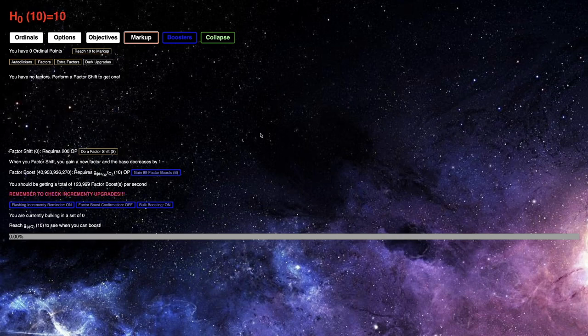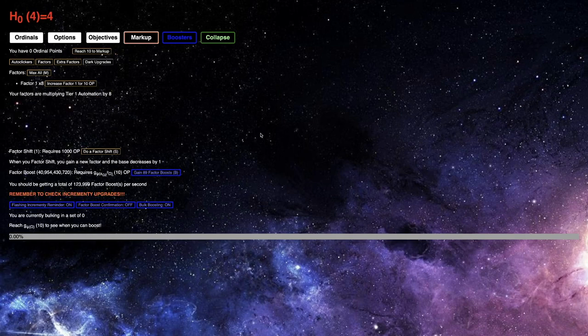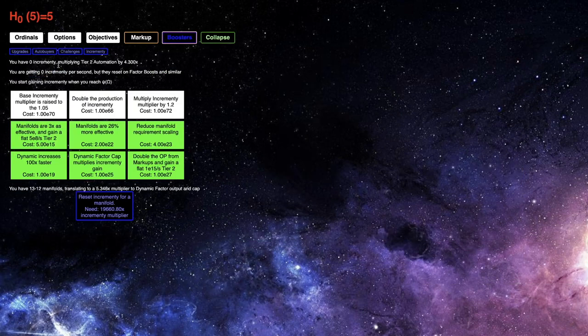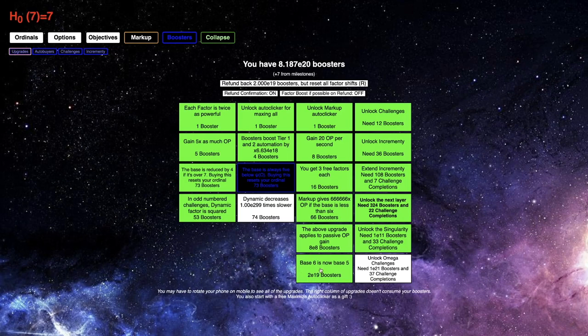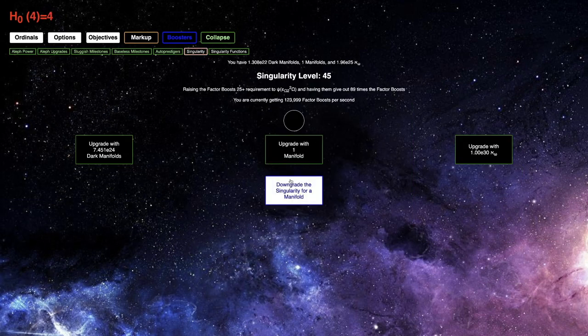Hi, Super Spruce here, back with another Ordinal Markup video, episode 44, and it's been too long since last episode. I've accumulated 40 billion factor boosts. I now have this booster upgrade — the base 6 is always 5, is now 5. I don't think this really does anything other than give me more factor boosts per second. I've also been optimizing my singularity. Right now, the optimal level is 45; 46 just isn't optimal at this point.